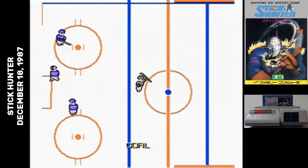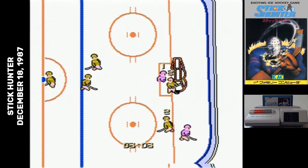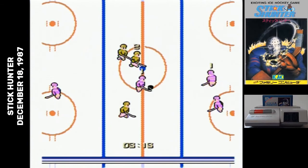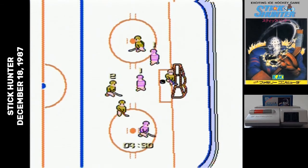Any shots that do get blocked are coincidental. The other team's goalie, of course, works hard to get in your way. The one person I found who talked about Stick Hunter mentioned that the opposing team's goalie was too good, and that really the best strategy was to try to take a shot at an angle, get one goal, and then play keep away with the puck for the rest of the time.